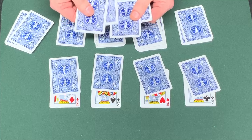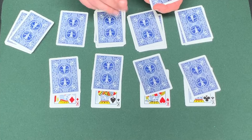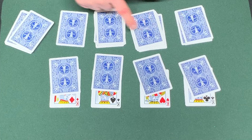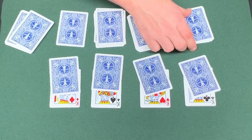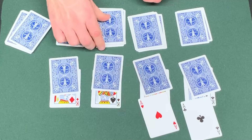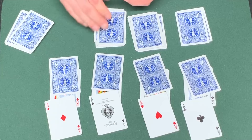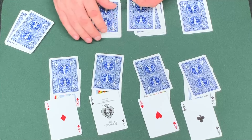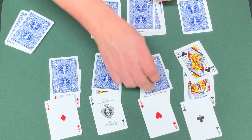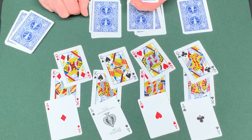He finishes the trick by revealing that the four cards dealt to at random are the ace of clubs, the ace of hearts, the ace of spades, and the ace of diamonds. But remember, they were looking for the queens — and the four cards on the kings happen to be the queen of clubs, the queen of hearts, the queen of spades, and the queen of diamonds.